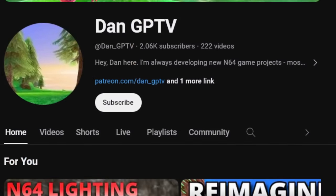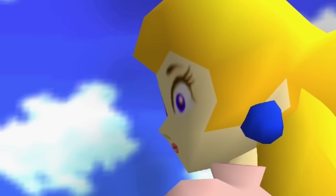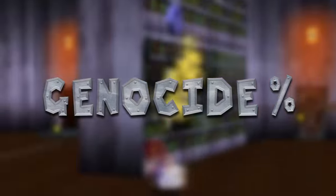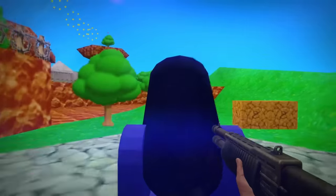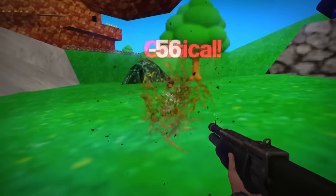Recently, ROM hack creator DanGPTV created Shocked on Mario 64, where he went in and created unique interactions for nearly every object in the game. And with a hack that allows you to kill every single enemy, I got curious as to what an optimal speedrun might look like. When I contemplated the idea, it felt like running in and taking out a handful of bombs and goombas in each stage, but I started to realize just how many forms of life exist in Mario 64.